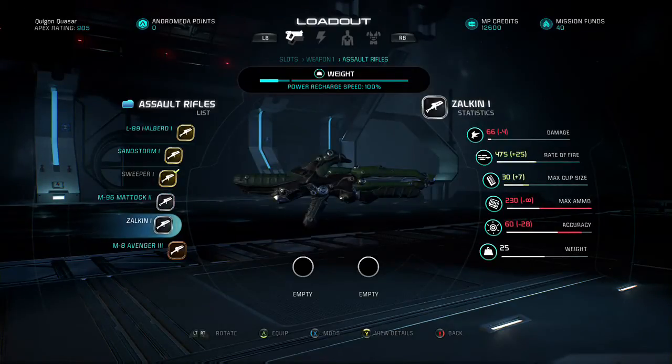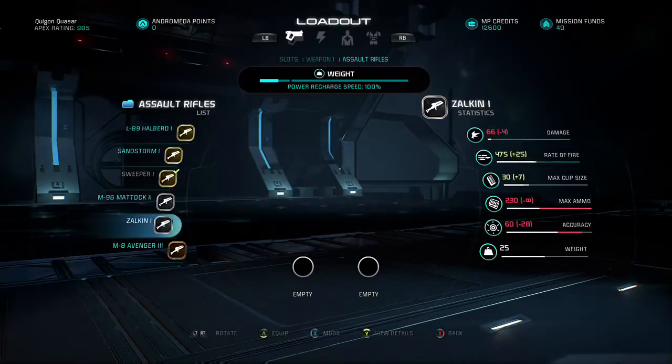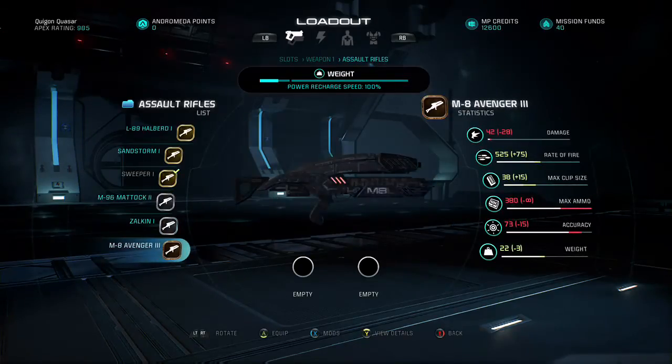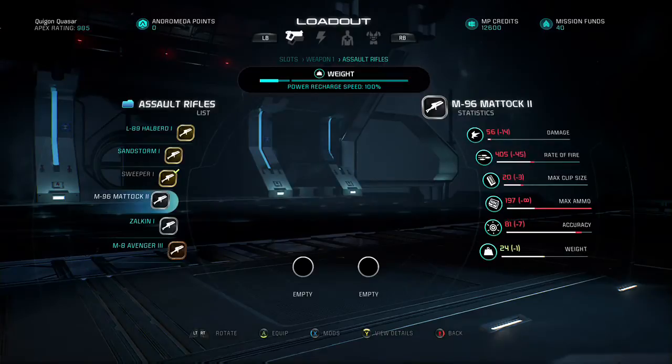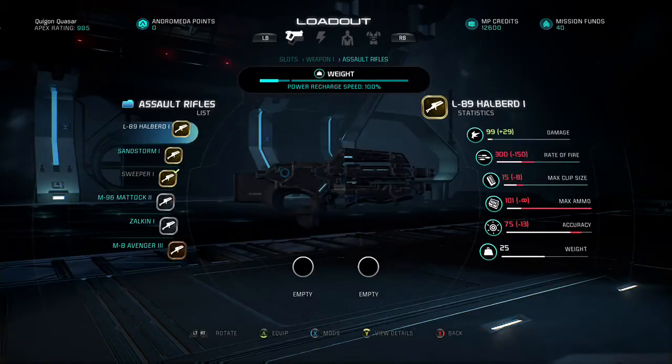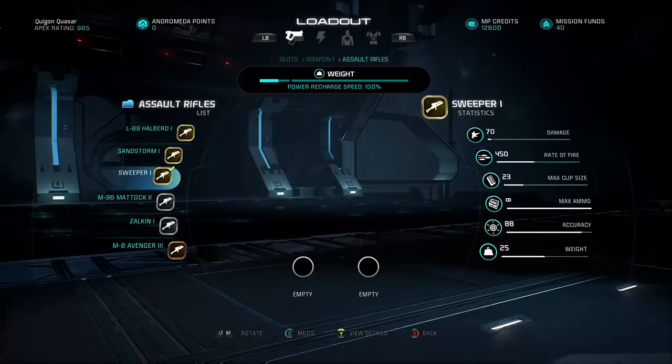The Zalkin — another exotic weapon — has 25 more rate of fire and a slightly larger clip size, but rate of fire and max clip size are not really that important. Damage, accuracy, and weight are the most important factors for assault rifles. So I think the Sweeper wins there as well. The Avenger has a slightly better rate of fire, slightly bigger clip size, and slightly less weight, but that's the Avenger version 3 — an unfair comparison really. Out of all those weapons, I do believe the Sweeper is the best assault rifle, at least in my opinion so far.